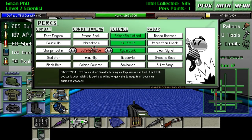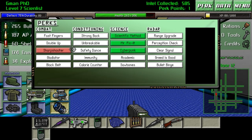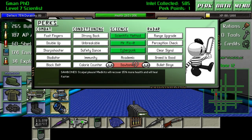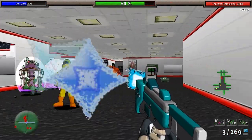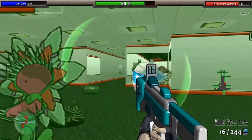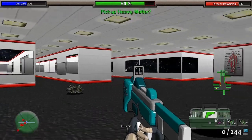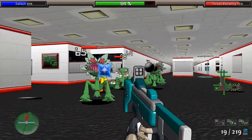Rogue Shooter has some basic RPG elements, as well as some perks that you can choose from every second level gained, though these benefits are very incidental. As is the style for most rogue-like games, you play for a bit, then you die. In Rogue Shooter, you spend what's called intel points on upgrading your character for the next playthrough, then you do it all again, unlocking new player classes as you earn more intel.